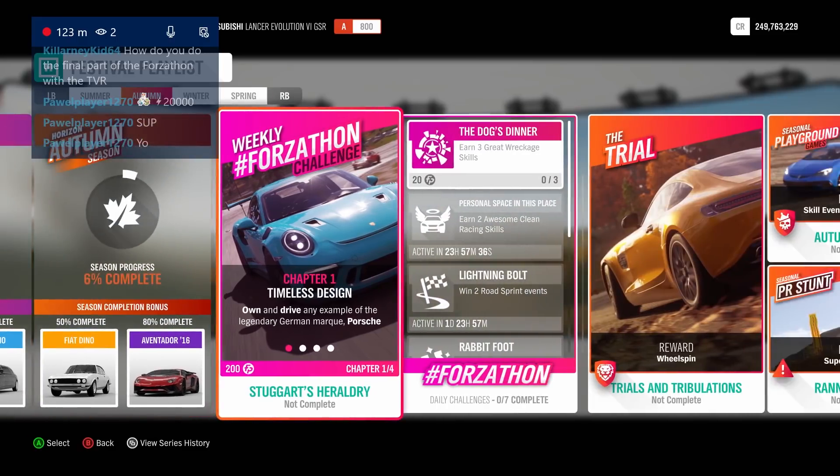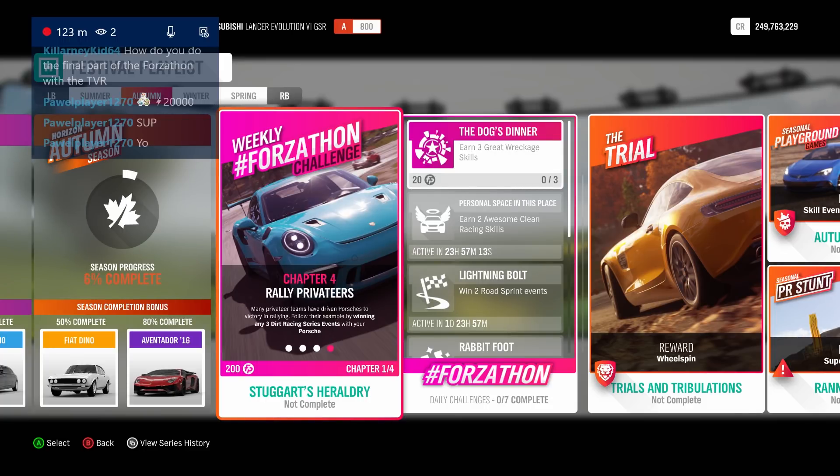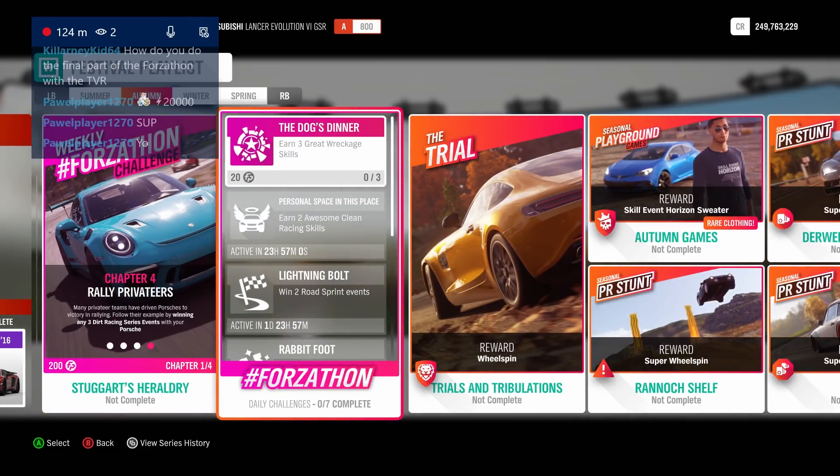It's unlikely for most people but it is possible. For the weekly Forza-thon, you just have to use a Porsche. Looking at the challenges: the first one is to win three road racing series events. If you're new, remember you have to do the chapters in order — get into a Porsche, win three road racing series events, drive the car 26.2 miles, then win three dirt racing series events. There's literally nothing for me to show there, you just race and drive.